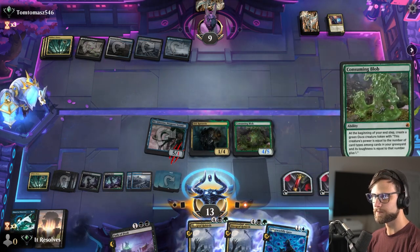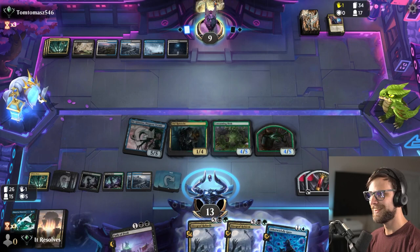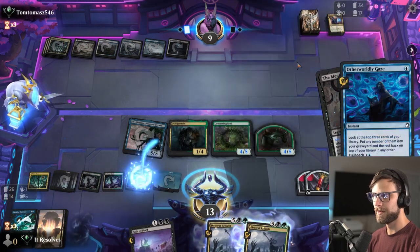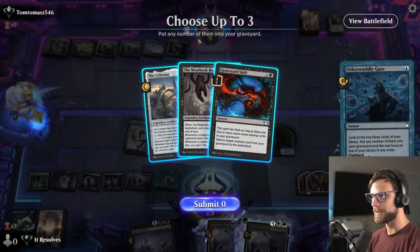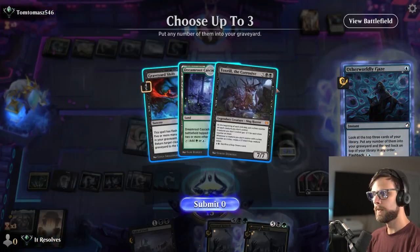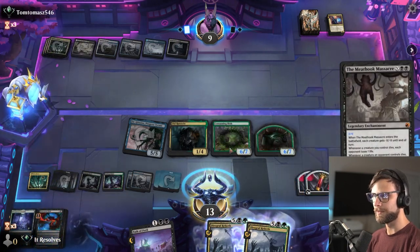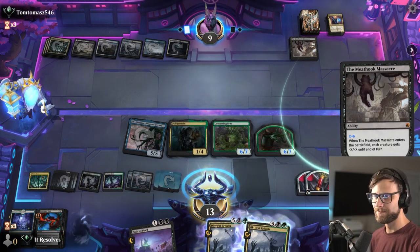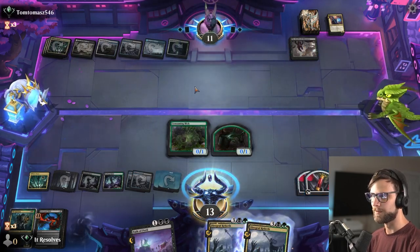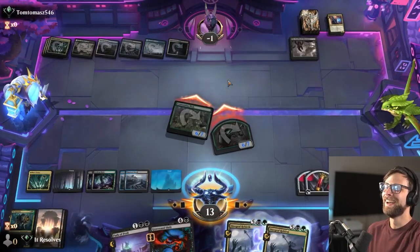I think we should be fine — we definitely are fine. There's not a lot they could have here. This does get copied. They did this for six, and we got two sevens. We're good — we just win. They have nothing left. We got to keep our two oozes and we just get to attack with some blobs.